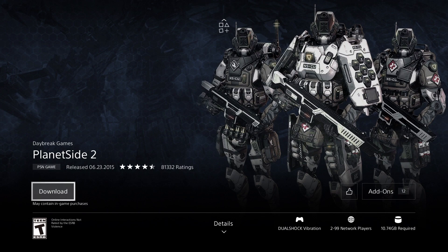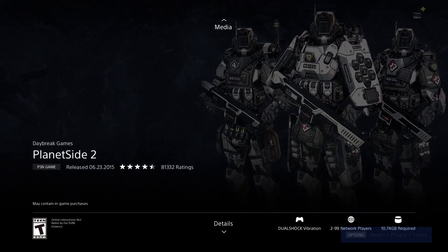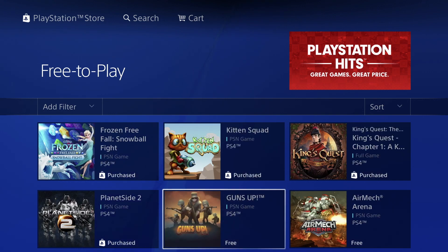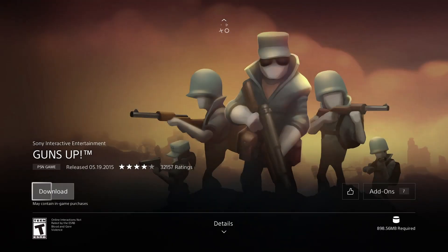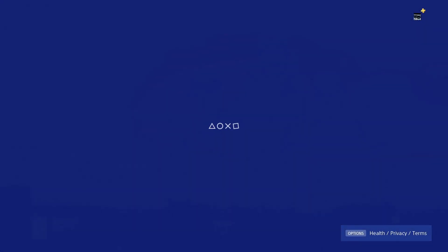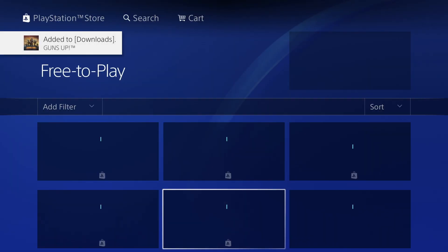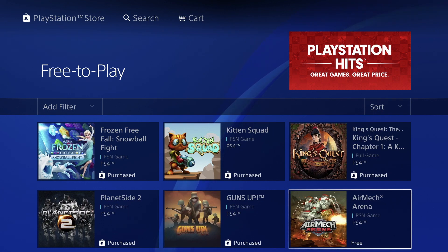We're looking at 10 gigs — significantly bigger. Let's download it; once you press Download and see that screen you can go on to your next game. Then we've got Guns Up — let's click right there and download it. This is 898 megabytes, almost a gig, so it shouldn't take too long — just a couple minutes, though for some it could take 30 minutes.